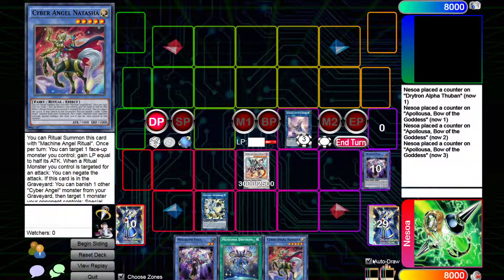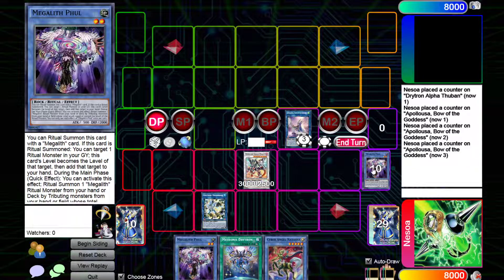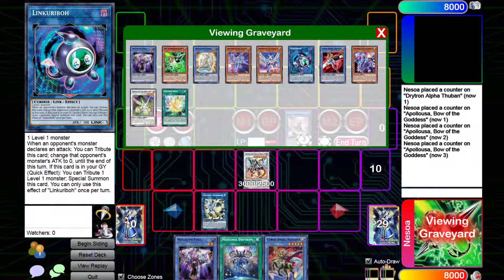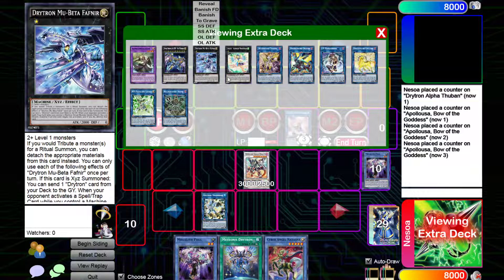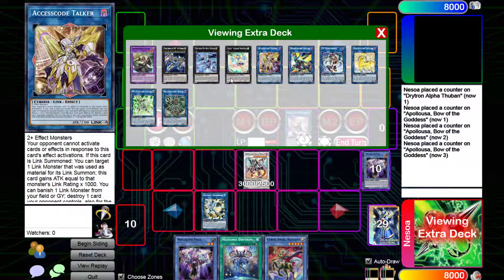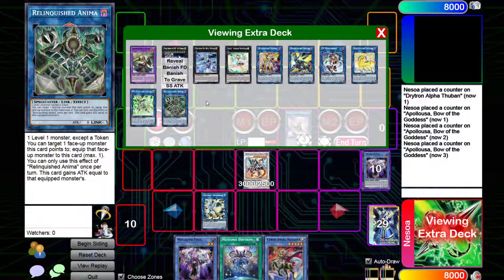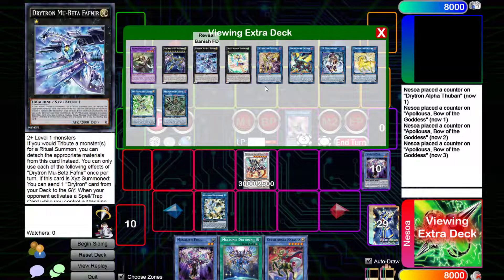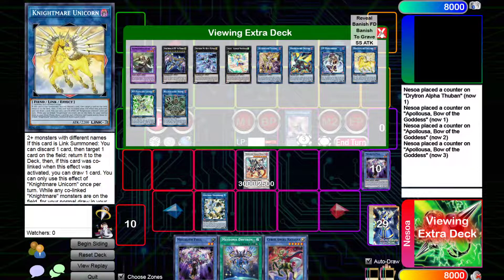If you do a Droll and Droplets or something, you pretty much have game at this point. If you draw more stuff you can make Lambda, so if you have Gamma in hand then you can go off with Gamma. I'm thinking about pulling Dweller back in the deck because you can summon a few Level 4s like Ophiel and the Black and White. Dweller's pretty good as well. You can make IP, and there's so many things you can do.